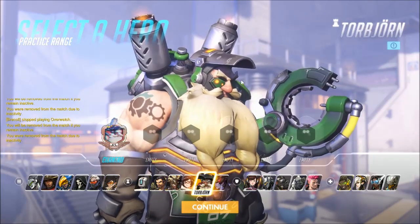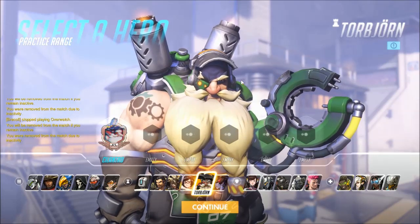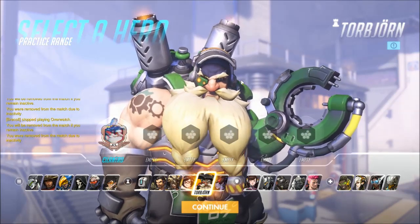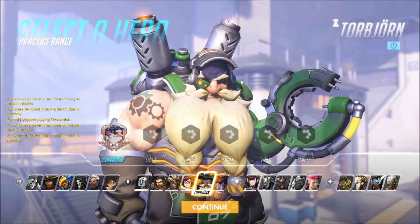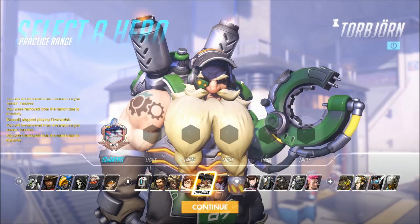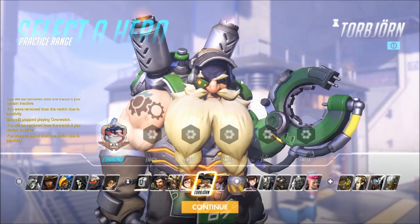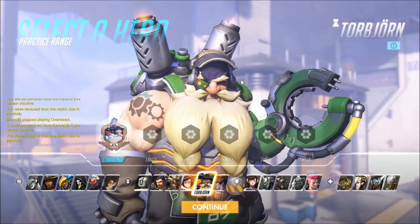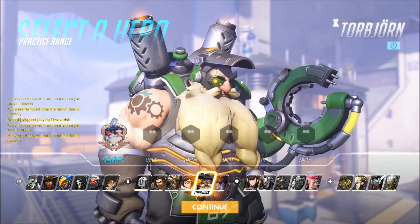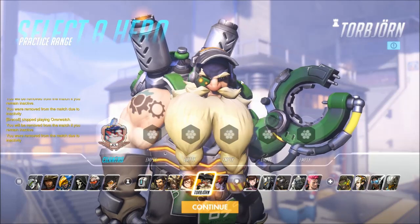Running into an enemy Torbjorn is fairly unlikely unless you're on a control point map. Obviously his turret is incredibly dangerous as you have very little maneuverability. However, your right click can do a lot of damage to it and take his turret down very quickly at extreme range. At close range, with Molten Core, Torbjorn is incredibly dangerous, but without it he has to rely on hitting you with his shotgun blast — so if you can get close, like with a lot of the heroes, you're in good shape.